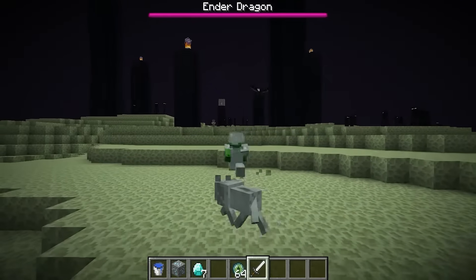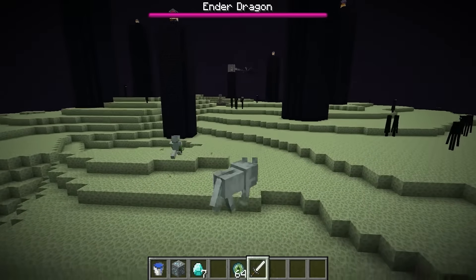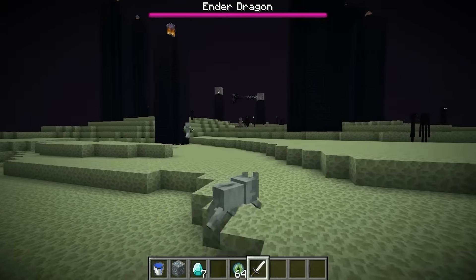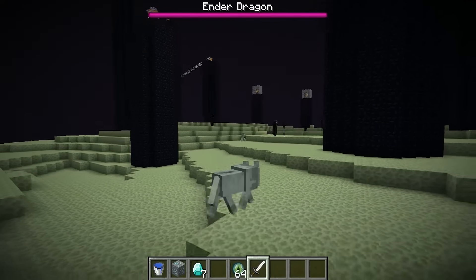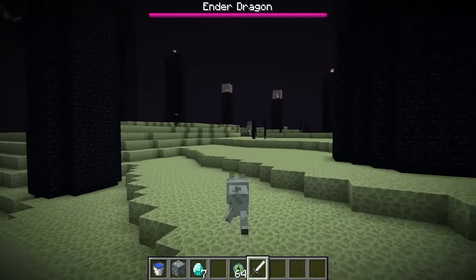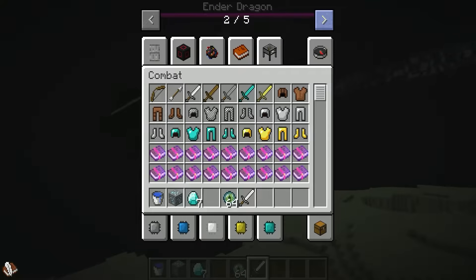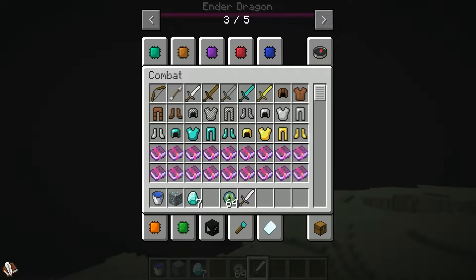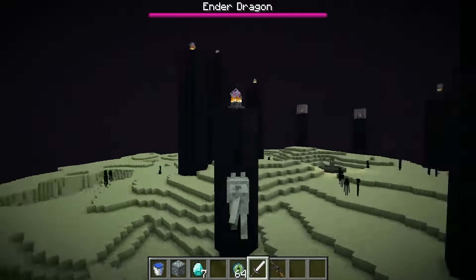Alright, listen up, doggy — stay away from the ledge! We have to climb those towers and destroy the End Crystals! Let's move! Mikey's pumped! Good luck, buddy! I slipped — oops! That's not a good sign! It's too strong, I can't beat it, and the Enderman won't leave me alone! What do I do? Poor Mikey — he's having a rough time slaying the Ender Dragon!